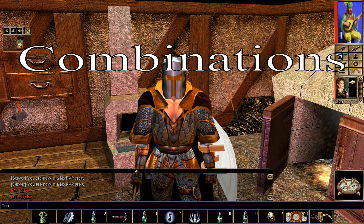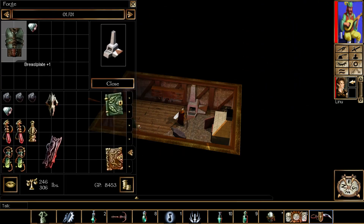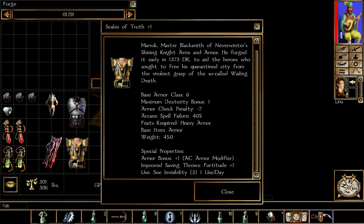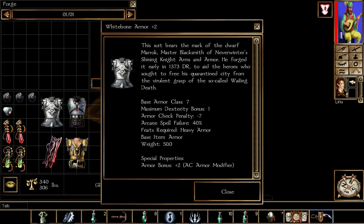This next section covers combinations for the recipe of the forge. All you need is the magical weapons and armor plus the ingredient and 500 gold. This first section is armor. When you combine breastplate plus one and a diamond in the forge and pay 500 gold to the NPC, you'll get chromatic breastplate — a really decent item. Next up, scale mail plus one and special holy water gives you scales of truth — not a bad armor piece. Last but not least, leather armor plus one and gargoyle skull gives you the white bone armor, a very powerful armor piece.